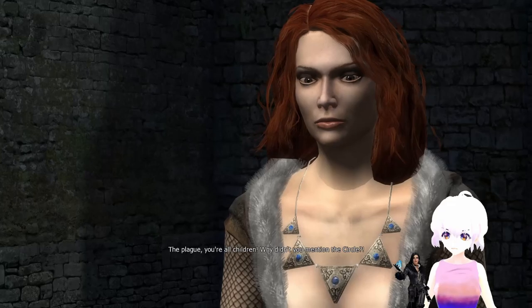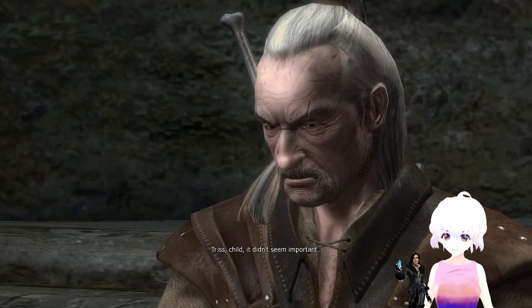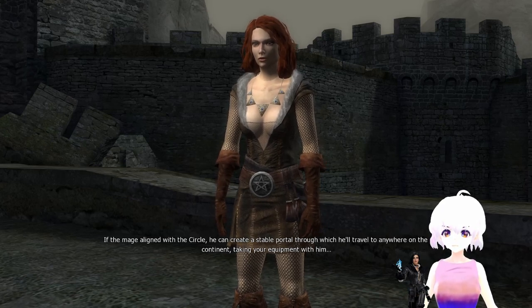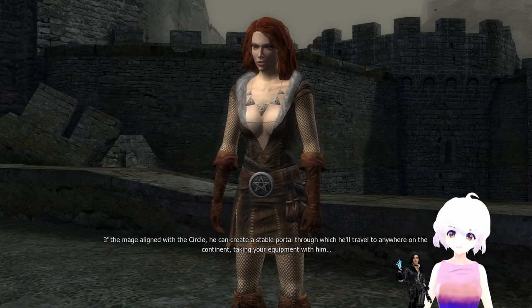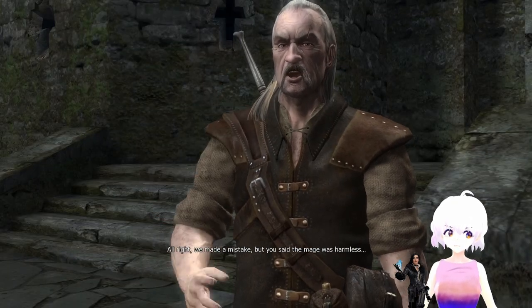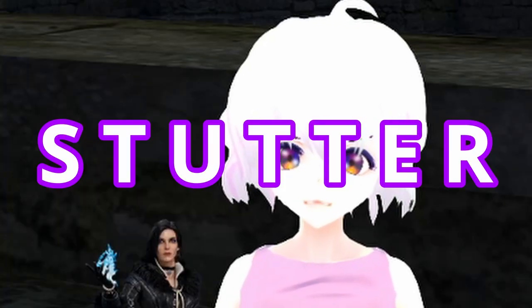What did you learn? The bandits are in the lab — a plague, Triss, a child. It didn't seem important. If the mage is aligned with the circle, he can create a stable... exposition. All in all, if we don't beat them, they will steal all of our magical secrets.